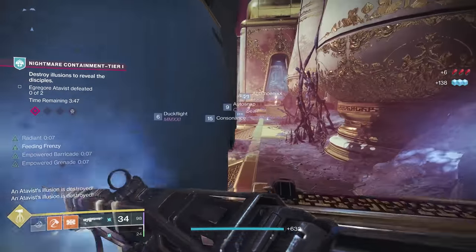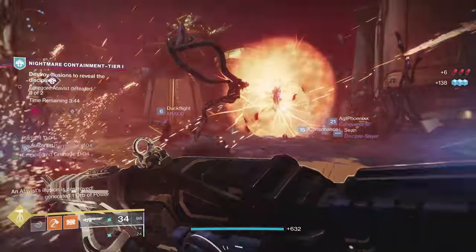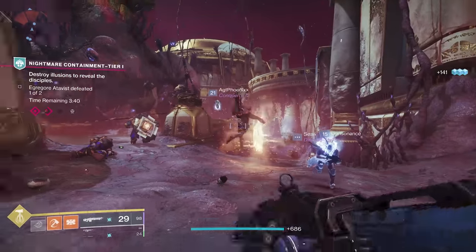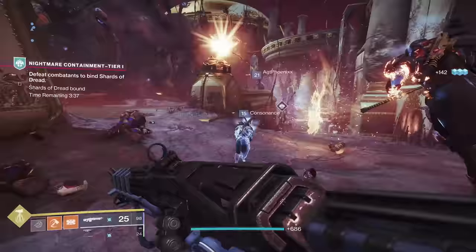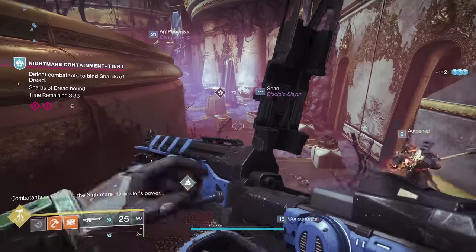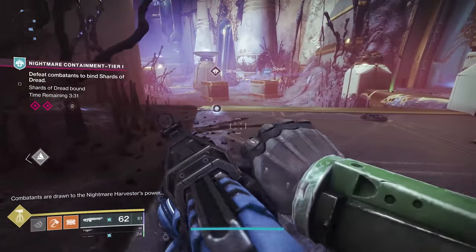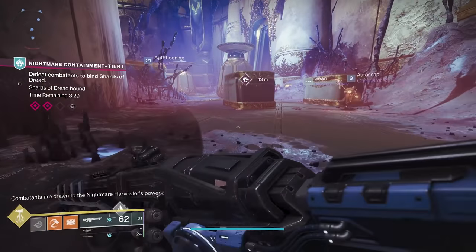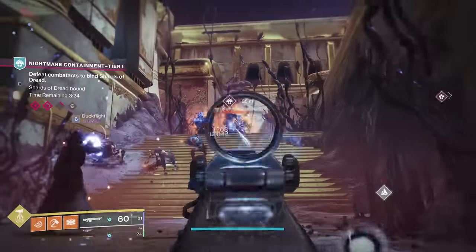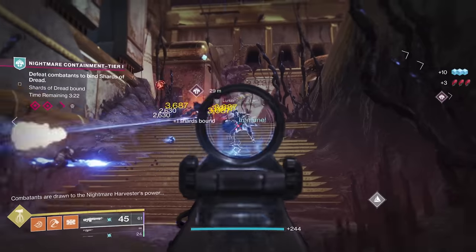When that one goes down you're going to see a little fog cloud spawn and then these guys appear. You can't shoot them — what you have to do is jump inside and punch, or just run in there and get the damage, but you have to get past the outer shield. It's a very old mechanic from the old raid. So that's the middle section: phase one is a couple of bosses, phase two is the illusionist guys, and phase three is more bosses.